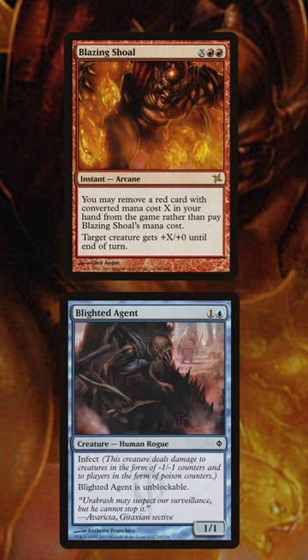Because no mana was used to cast the Shoal, the Infect player also had mana up to protect the targeted creature from any form of interaction. This deck could consistently win on turn 3 and was difficult to combat, so Blazing Shoal got banned in Modern.